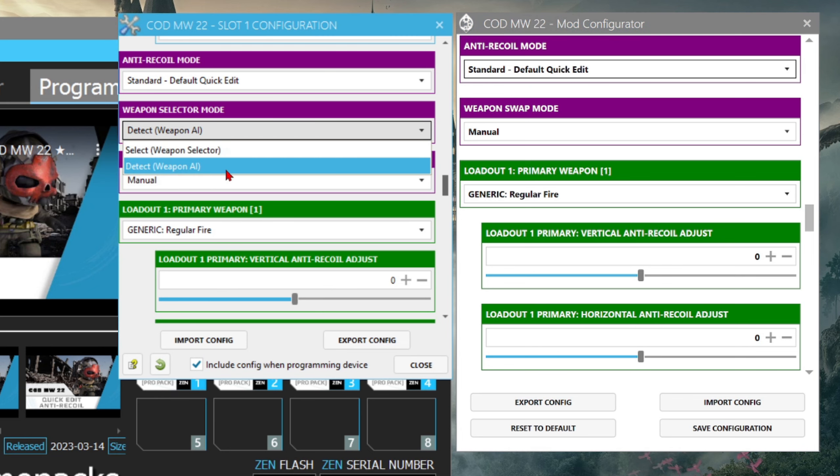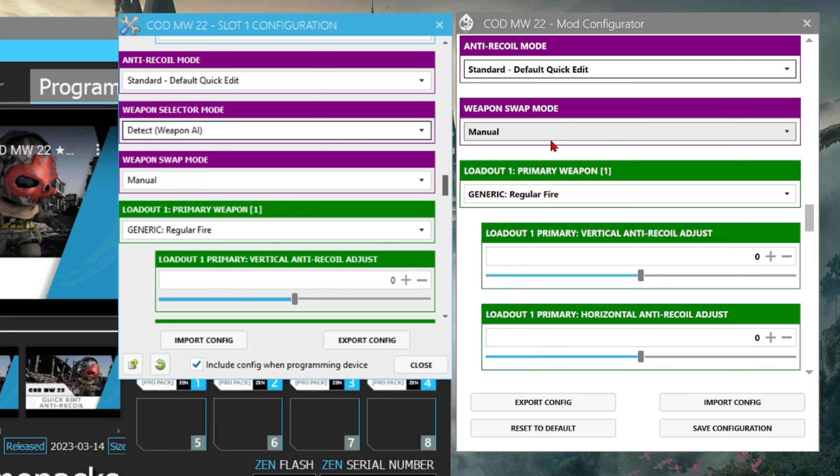Now, weapon selector mode — you can see it says Select and then Detect Weapon AI. Weapon Selector is always available with the Zen: press and hold touchpad and press and hold R2 to select the weapon profile. Those weapon profiles are already set optimized, so values will be zero-zero and they'll already be a beam if you're rocking Independent. If you're rocking Affected, no matter what, you'll always have to manually adjust — even with Weapon AI, you're still going to have to adjust.